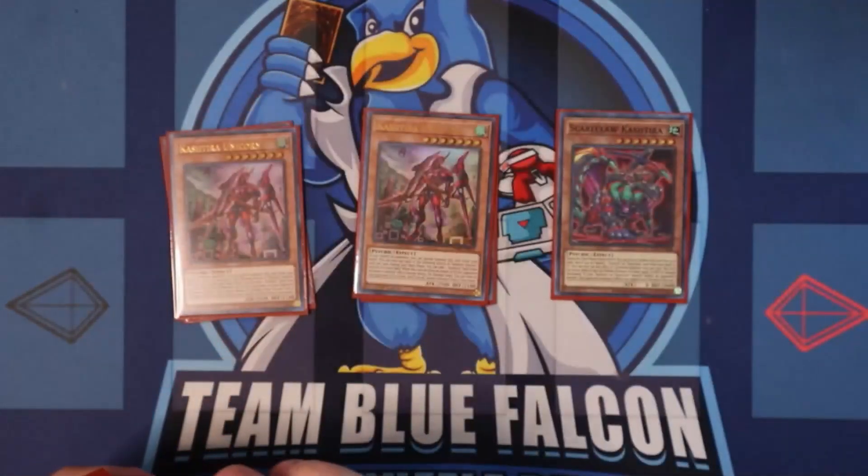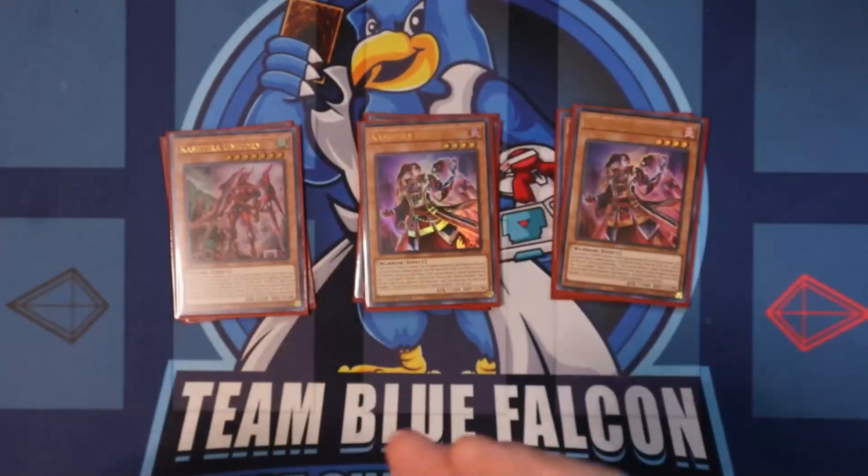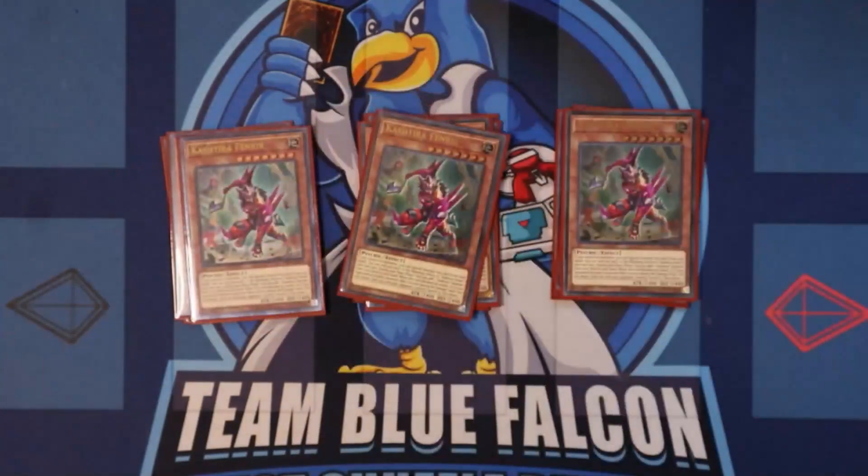Two Unicorn — we're only allowed two anyway. Two Riseheart; I don't think we need more than two. Three adds consistency, and then you can play Dweller and stuff like that, but I wasn't really finding the room or the need for it. We're playing three Fenrir.